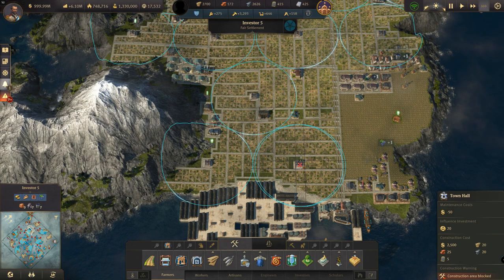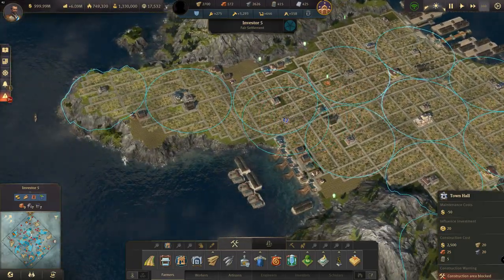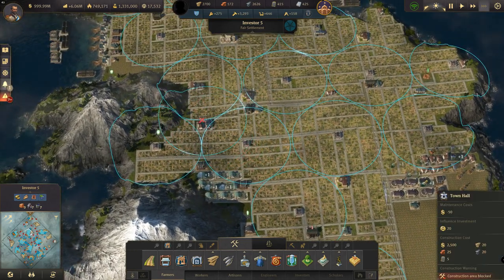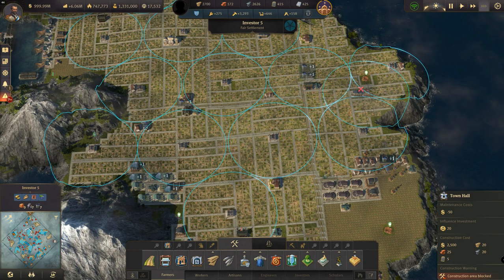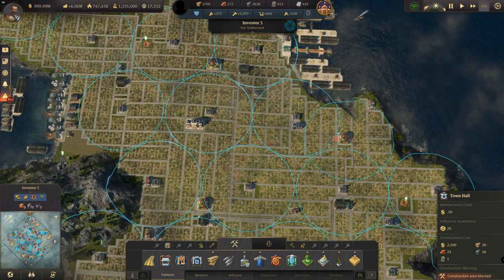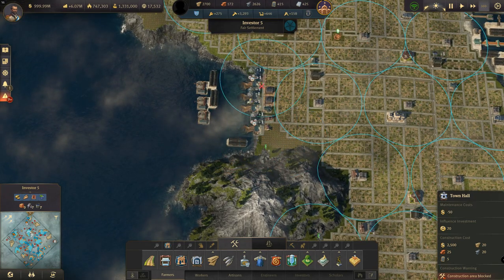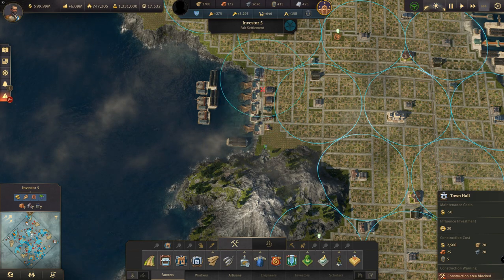Let's talk about town hall coverage — pretty much the whole island covered. The only gap is a small area, but I'm not too bothered. You can see the gaps between town halls — this is where I try to fit in things I need but don't want taking up space that affects town hall coverage. So I've got a police station here, a members club there, another police station, another members club, and I've snuck in a little grape farm here and another grape farm here.